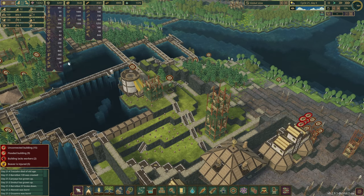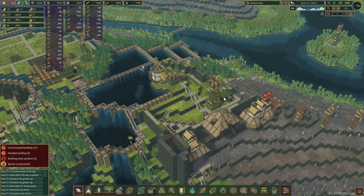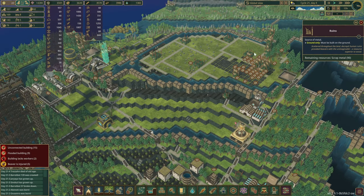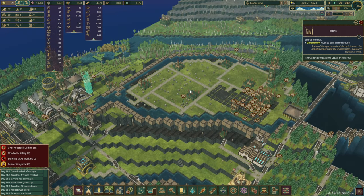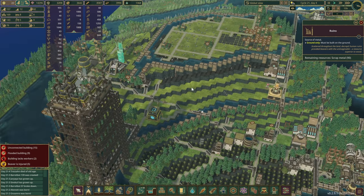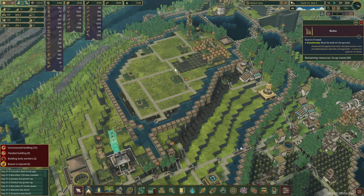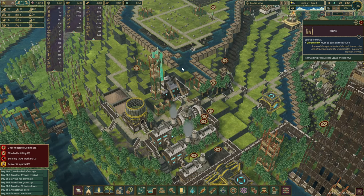We noticed in the last episode that our metal situation is not very good. There are a couple of options. The first one is we could take down all the ruins visible on the map, but that's something I don't want to do. I want to leave them everywhere as part of the environment and decorations, and also as a reminder for the beavers to strive for a better harmony between nature and their lifestyle.